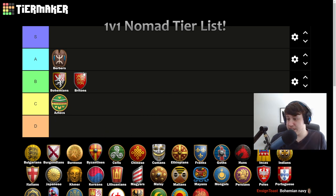Britons are also going in B tier. They're a good civ — you can usually find some form of sheep or sheep equivalent to boost your early economy, and cheaper Town Centers can be nice. They can do all the things they're good at and Nomad doesn't really hurt them, but they also don't have anything that really makes them excel on Nomad either. Just a good solid civ.